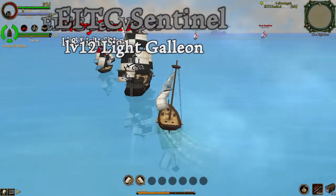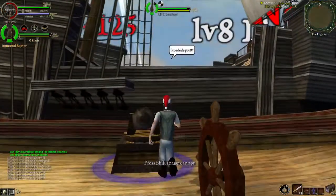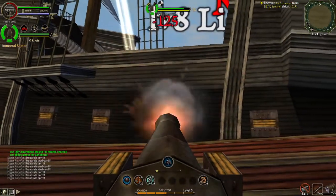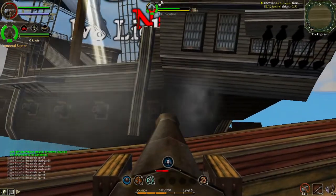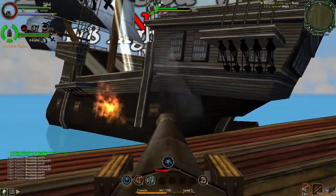Oh my god. And I actually had to look it up — no joke. I actually had to look up where this ship was. And it basically said it was in the safe waters between Port Royal, Cuba, and Raven's Cove. So pretty much going southwest — the southwest direction of this map.